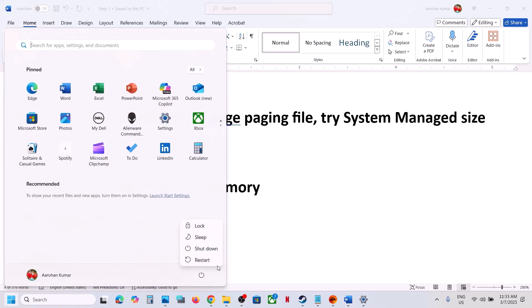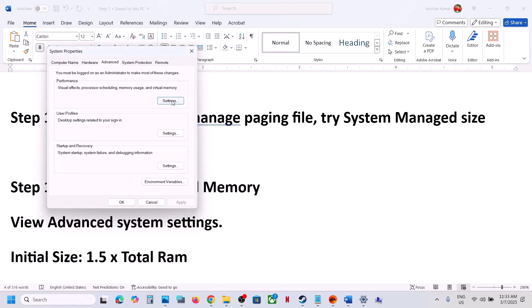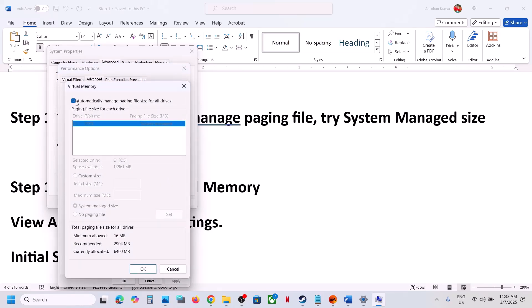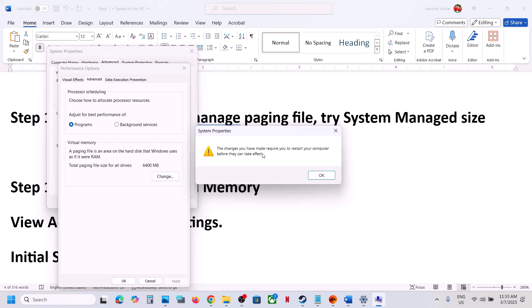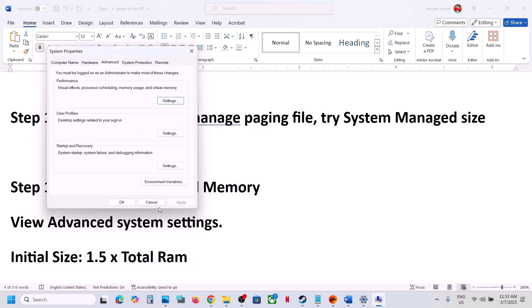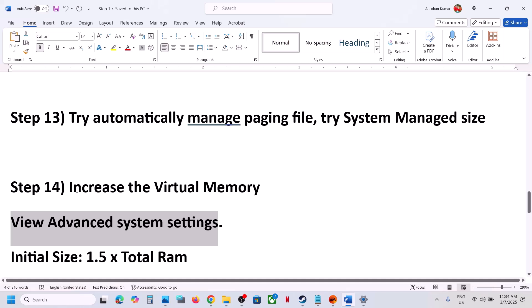If that does not work, go back to View Advanced System Settings, click the first Settings, go to Advanced, then Change. Uncheck the automatic management box, select the drive where the game is installed, put a check on System Managed Size, and click Set, then OK. It will ask you to restart — make sure you restart your computer after this. Then launch the game and check.